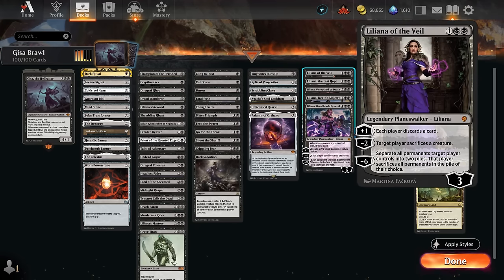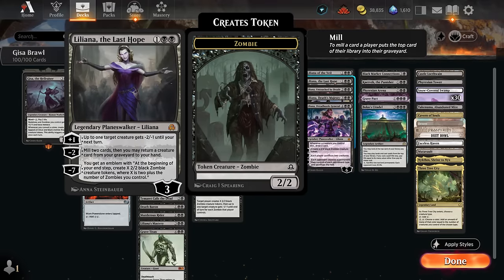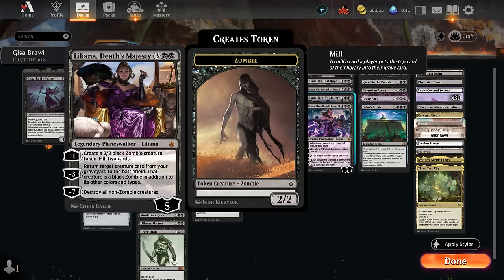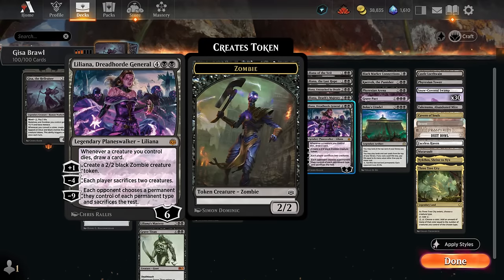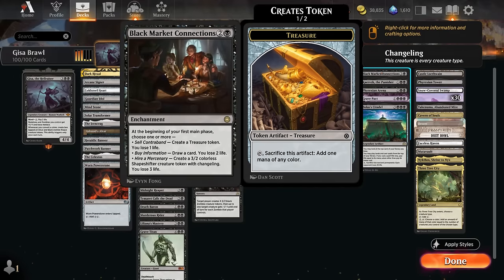Our Liliana planeswalkers: Liliana of the Veil, Liliana the Last Hope which can ultimately make an army of zombie tokens each turn. Liliana Untouched by Death is probably the most synergistic with zombies as we can mill them and get them back out of the graveyard. Liliana that Wakes the Dead can also reanimate creatures and make zombie tokens each turn. The Dreadhorde General can also make zombies and draws additional cards when our creatures die.